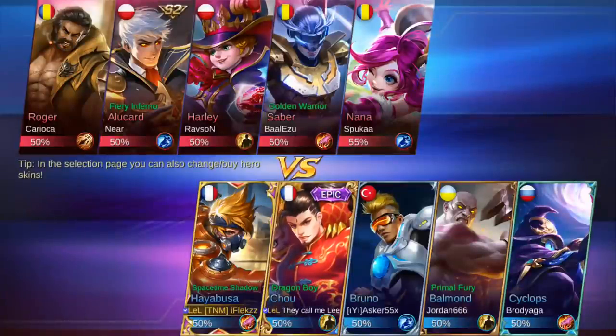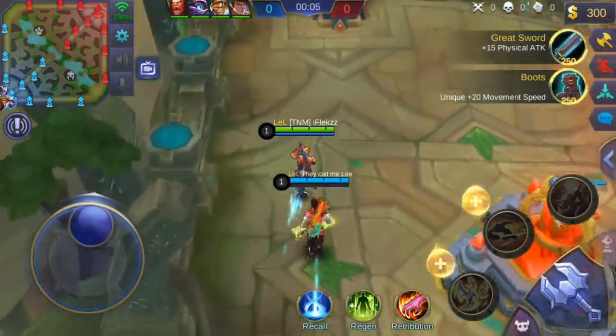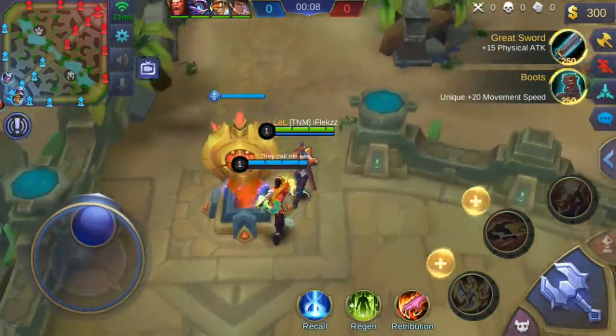Welcome to the Hayabusa gameplay. We're already in a fight - our friendly Cyclops wants to take our blue buff and go top lane. I'm using Retribution instead of Purify to secure my blue buff because I really need it on Hayabusa - I can't spam abilities and ultimate without it. The Cyclops was just saying things in Russian and insisted on top lane, but finally he understands and goes mid lane.